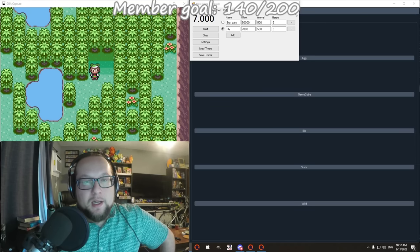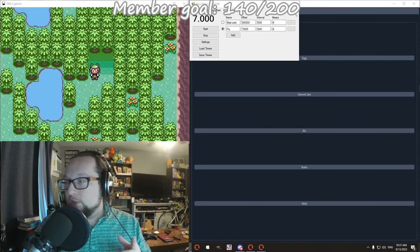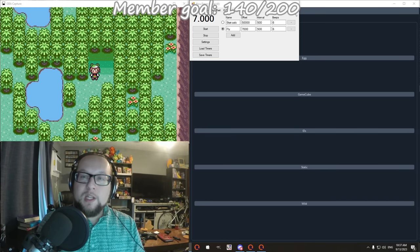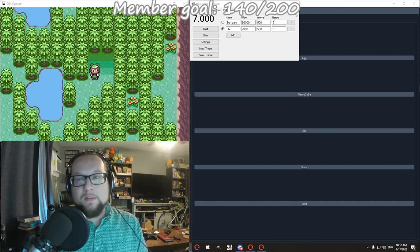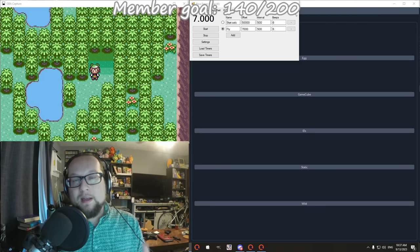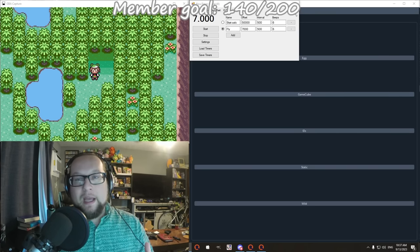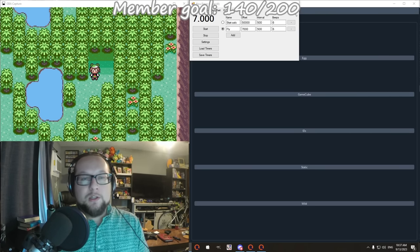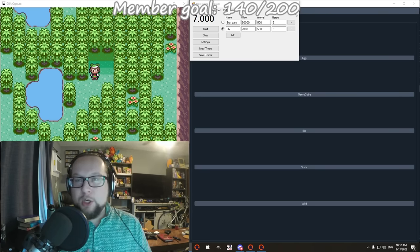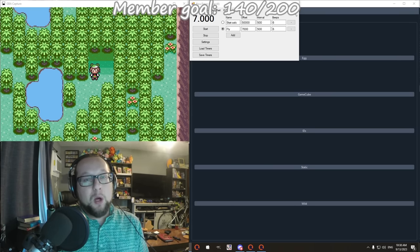Hey everybody, what's going on? Today I'm going to be getting a perfect shiny Mew from Emerald Version, and I'm going to be doing it for the Mewtwo event that's going around - the seven star raid, which is pretty tough. But if you use a Mew during it, you get a buff to your Mew, and it also gets the Mightiest Mark.